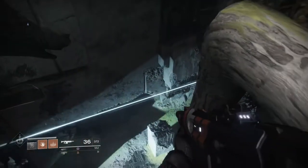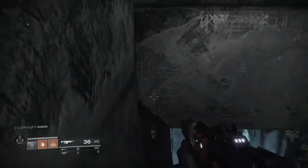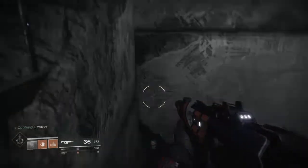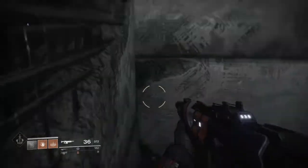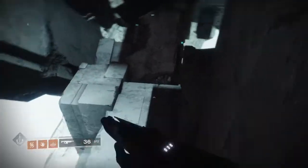That actually is the area that leads to the Pyramidian, but I noticed that you can actually just get to the area that you drop down there without having to glitch out of the map — you can just go there on patrol, so it's pretty much useless.